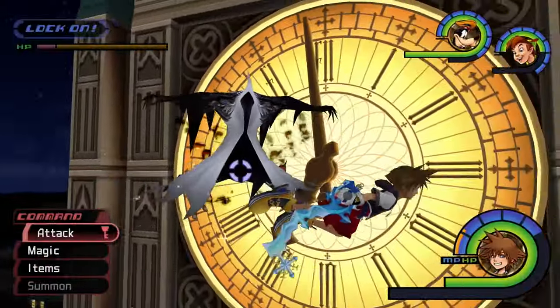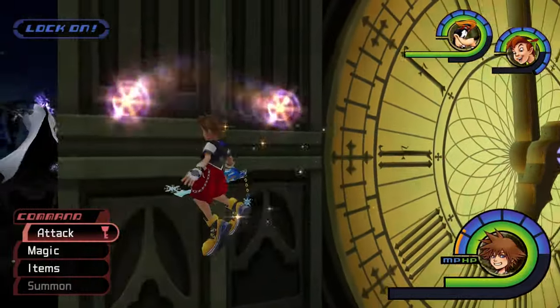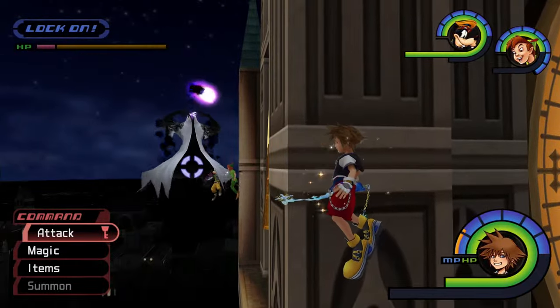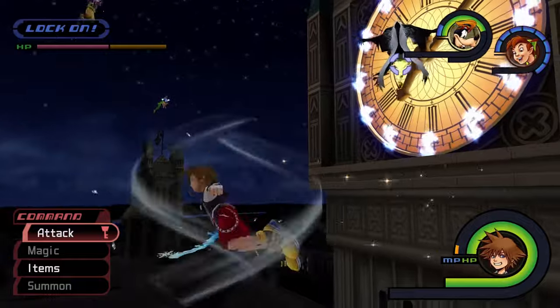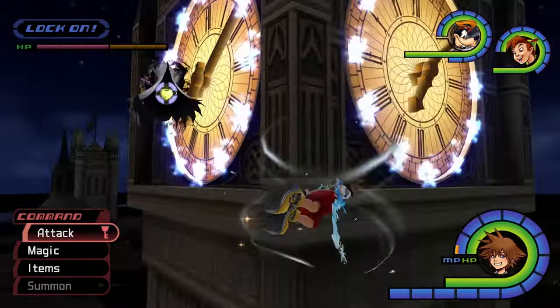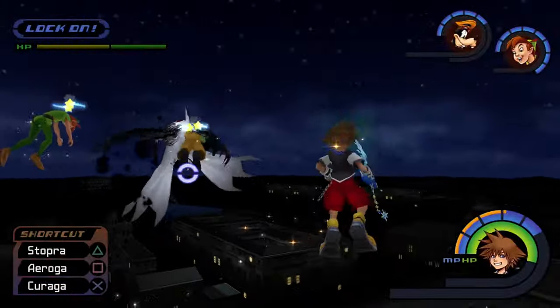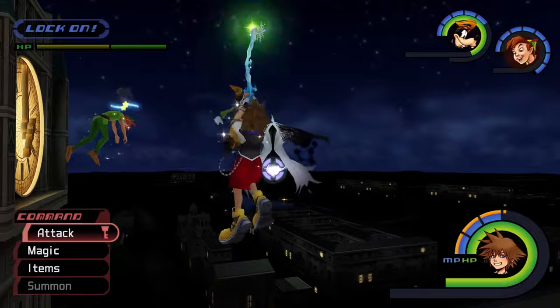If you configured your party members to behave correctly, they should help restore Sora's MP with items and abilities as the fight progresses. If your party members run out of MP or items, you'll need to rely on your own stock of ethers and elixirs. A well-timed Megalixir can be a huge help as it restores Goofy's MP and allows him to continue using MP Gift on Sora. You should always try to have at least two MP available in the event you need to quickly cast Stop on the Clock Tower.